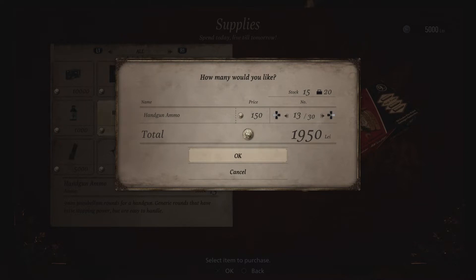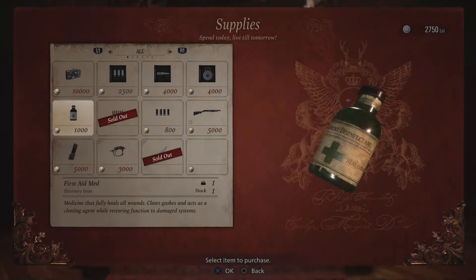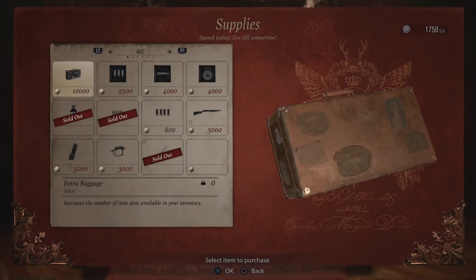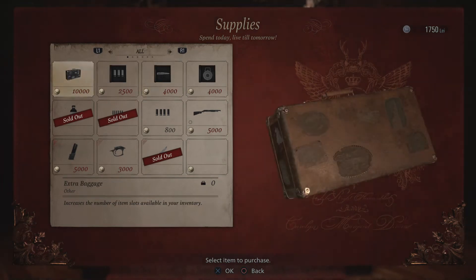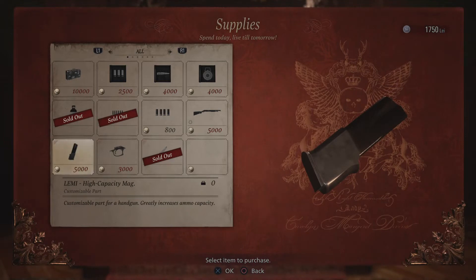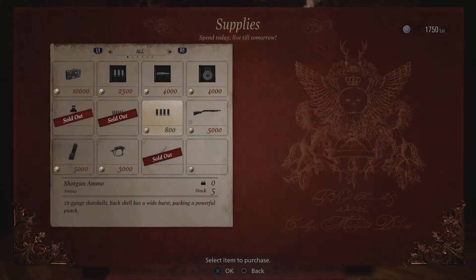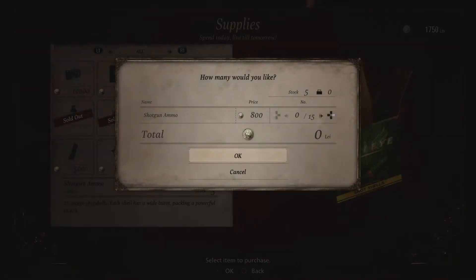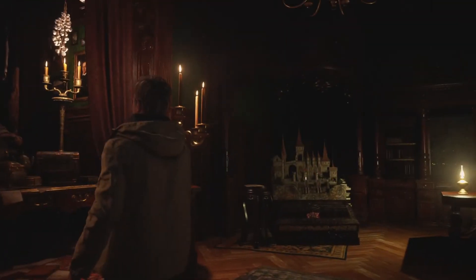I'll just use the handgun. I'll get a health potion — that could come in handy. Because I do remember it's a bit hairy; there's like a dungeon-y bit with quite a lot of enemies. I don't know why I'm buying those — maybe if I find the shotgun, the shells will come in handy.